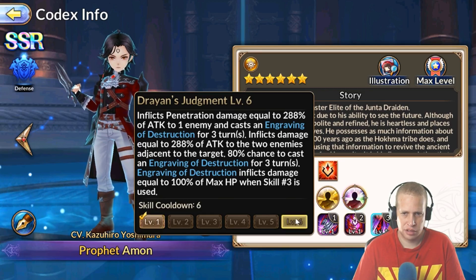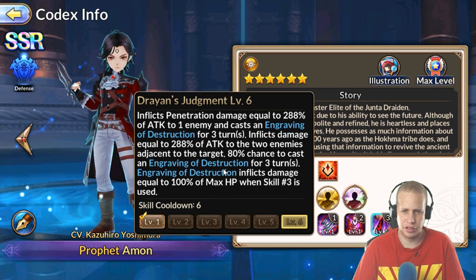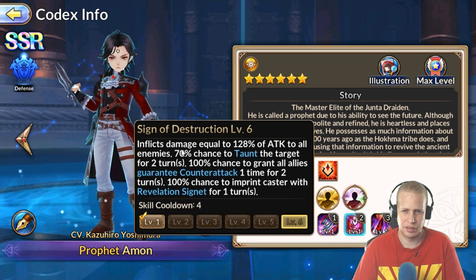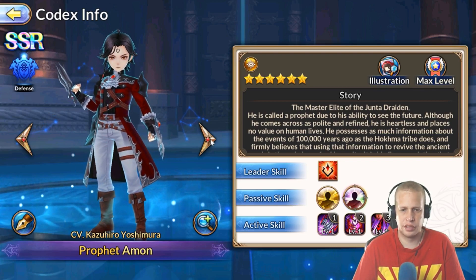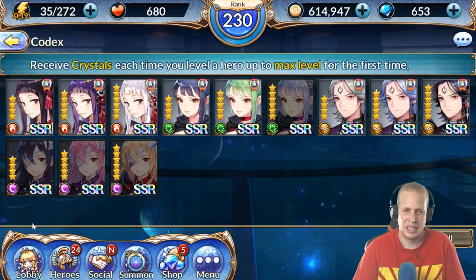The damage eventually gets up to 288% for the cone — not bad for a tank. Eamon isn't really there for damage, but he can do deceptively decent damage. I'm kind of leaning toward skilling up his three just for that Engraving of Destruction, or you could do skill two for the taunt. Either way, in my opinion, Eamon is the most ridiculous tank in the game — I don't want to say broken, but yeah, he's pretty broken.